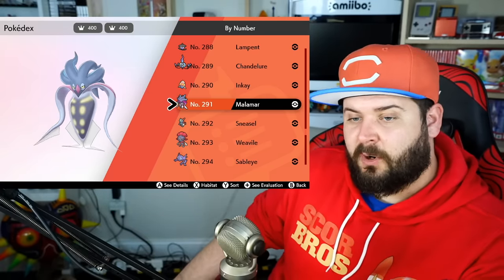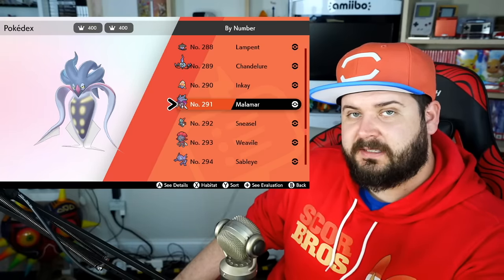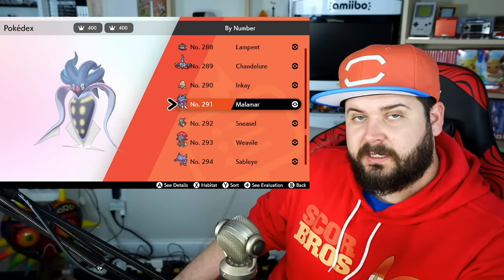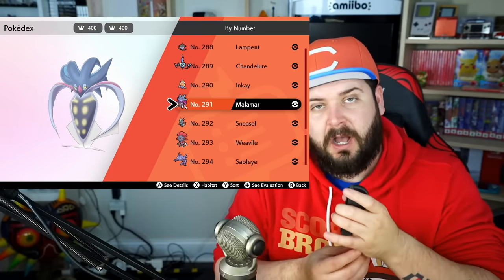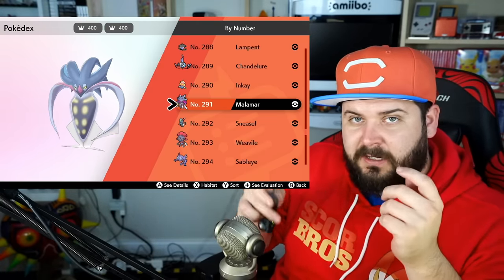Karrablast will evolve into Escavalier, and Shelmet will evolve into Accelgor, only if a Karrablast is traded with a Shelmet. Lampent evolves into Chandelure using a Dusk Stone. Inkay evolves into Malamar anytime over level 30; however, upon completing the battle in which the Pokémon hits level 30, you have to remove your Nintendo Switch from dock mode, or if you're holding a Switch Lite you're fine — turn the entire console with the Joy-Cons attached upside down, continue through all the text, and then after the battle is done it will evolve into Malamar.